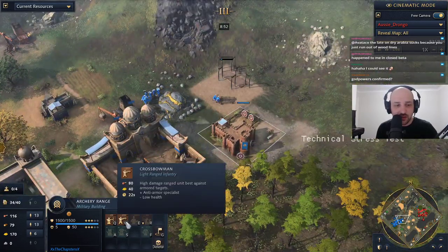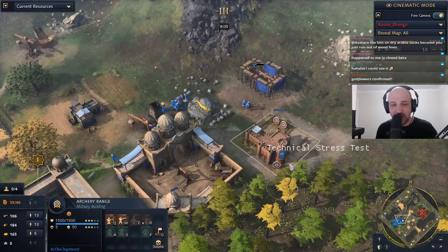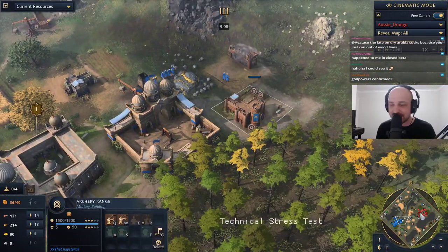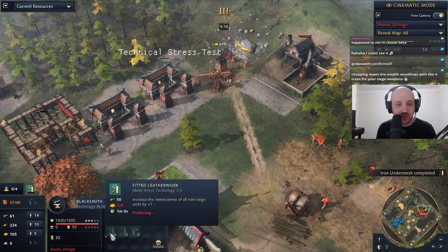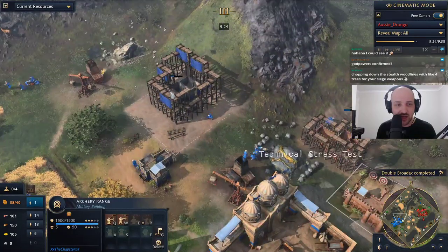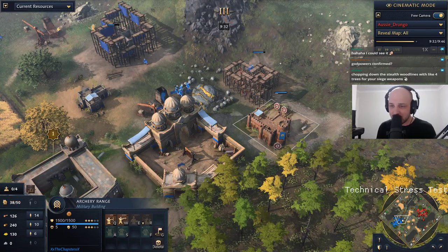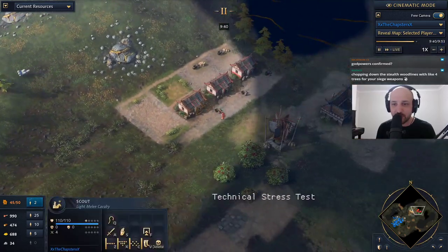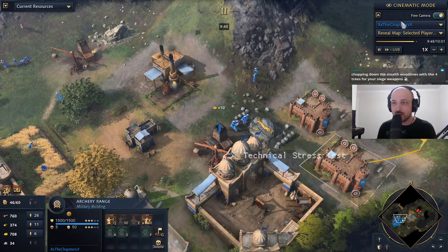Here's the thing — Chapster can make crossbowmen already in the feudal age. If he scouts that men-at-arms are coming, he can just mass crossbowmen and these palace guards will absolutely melt. So we'll see if Chapster's going to notice this. We do see immediate fitted leatherwork coming out for Aussie Drongo, maybe expecting some sort of melee units. But right now the archery range is getting built — a second one — and we see the first camel archer coming out, so not going for crossbowmen. Maybe he hasn't quite scouted out what's going on yet.